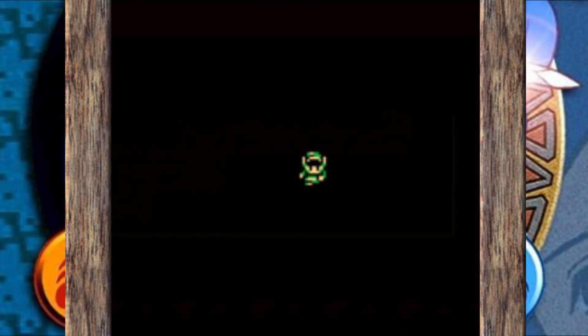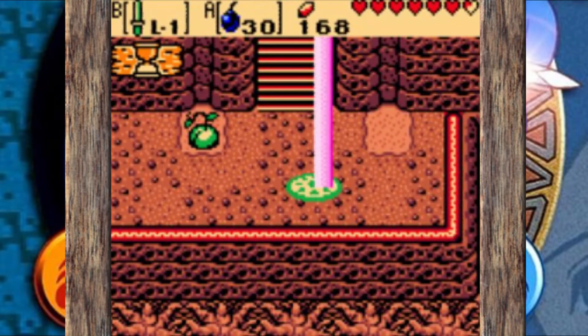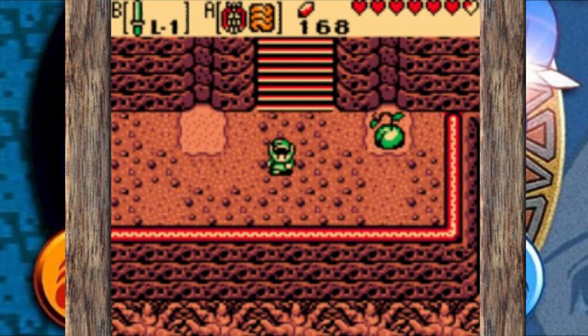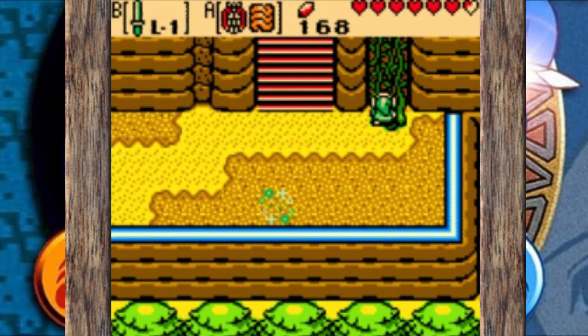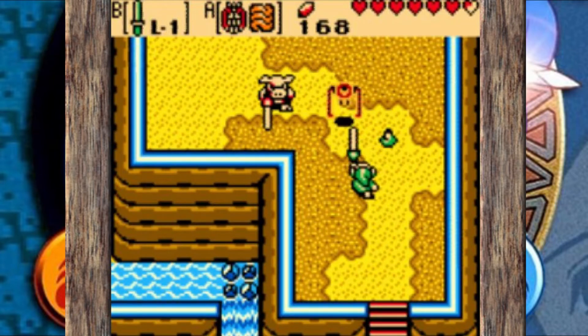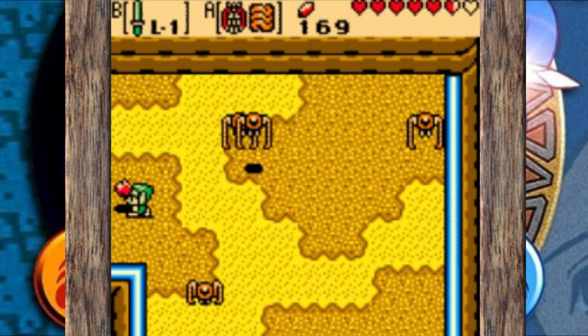I'm glad we got the bomb upgrade. Back in the Moonlit Grotto we were only carrying 10 bombs while trying to kill Armos enemies, and we were worried we'd run out. Now that we can carry 30 instead of 10, it's a little late for that last dungeon, but it's a nice upgrade to have. Going from 10 bombs to 30 is a game changer — you really don't have to worry about bombs anymore, especially since you'll get more in dungeons as you go along.